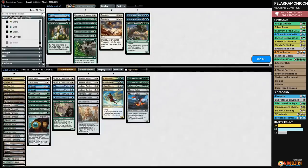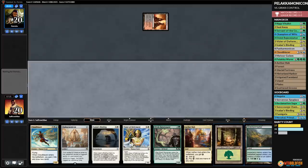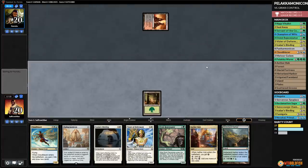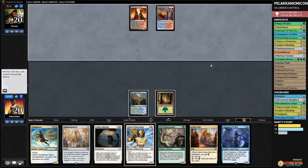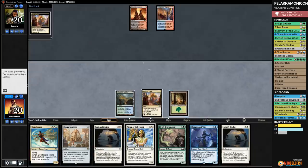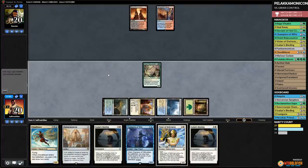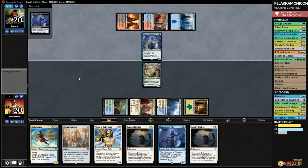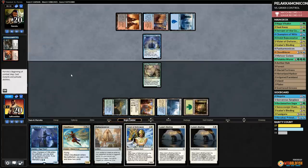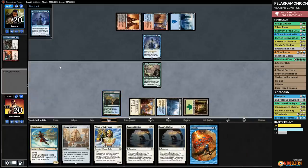Opponent gets in — we take it, down to 18. Six mana up. We play the Island, Ixalan's Binding to get rid of Karn, get in with Cloudblazer, opponent cycles. Opponent kills our Cloudblazer and gets back Champion of the Wits. We cycle Scattered Groves, untap, play another Cloudblazer — draw four, gain four. Holy mother of lands — again four lands from Cloudblazer. The second Cloudblazer where we've drawn four lands is pretty absurd. Opponent Vraska's Contempts. Cycle Scattered Groves — more lands.